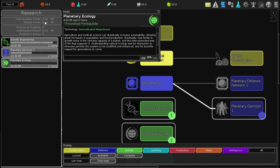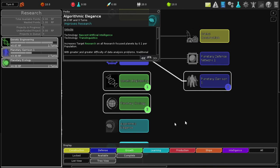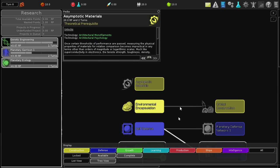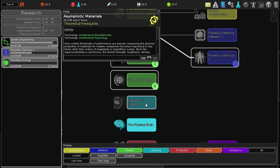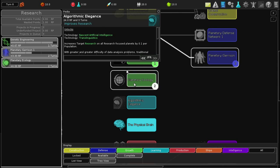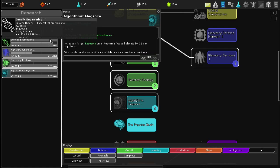It's gonna take two turns and I still have excess production. I think I should get some basic prerequisite stuff. This one increases target research on all research-focused planets by 0.1 per population - that'll increase my total research based on population. If I can increase my research I can research even more things, so I'll have this cooking in the background. These will take a few more turns to complete.